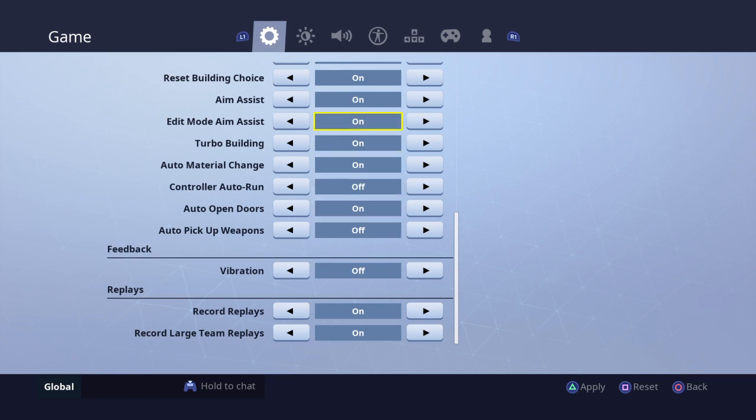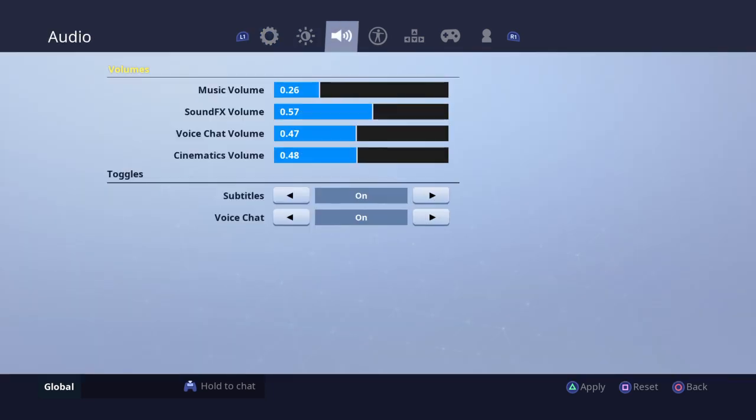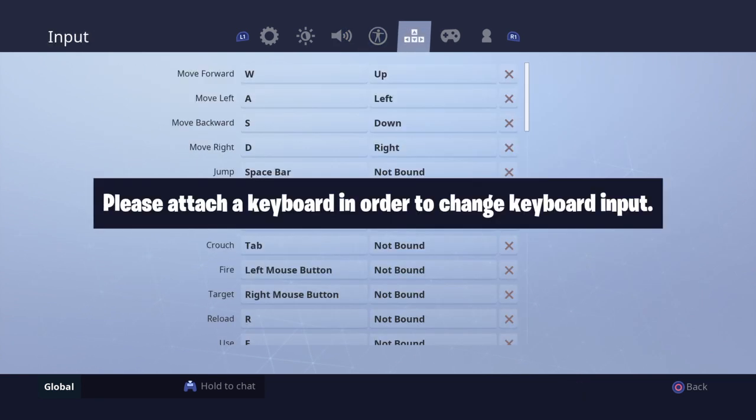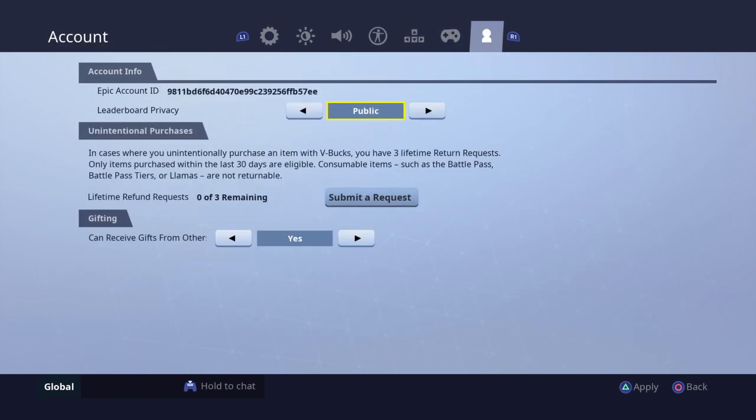Record replays, record launching — I don't even know what that is. Brightness is 0.50, that's that. I do not play on colorblind. Builder Pro — just Builder Pro.